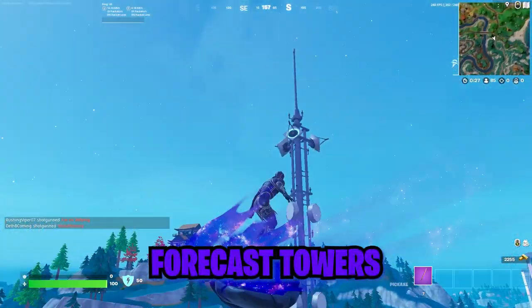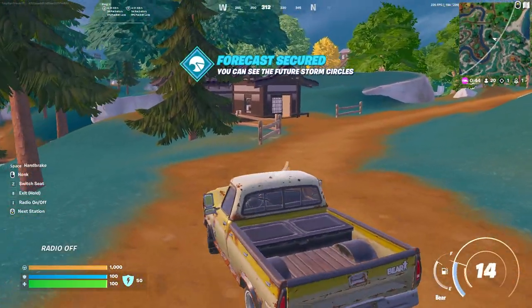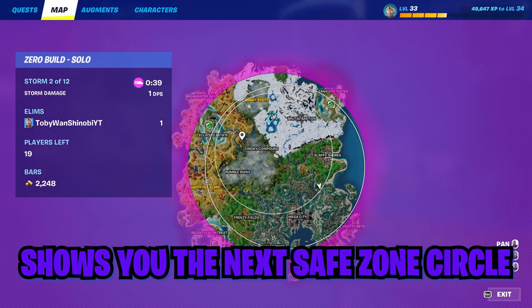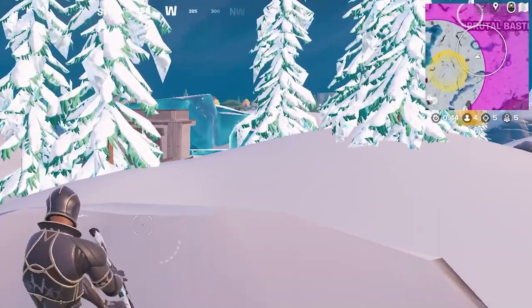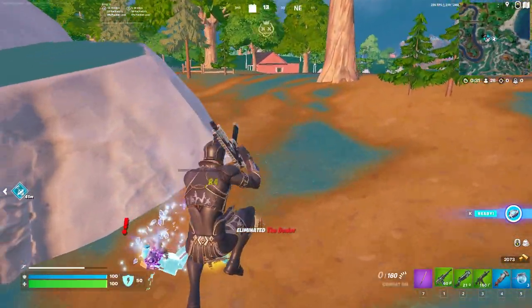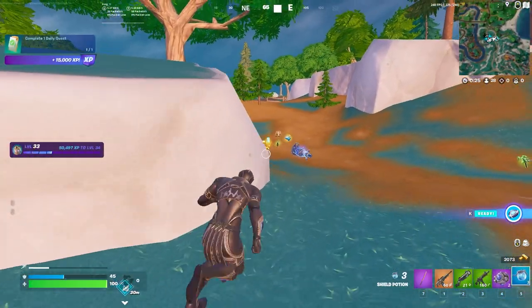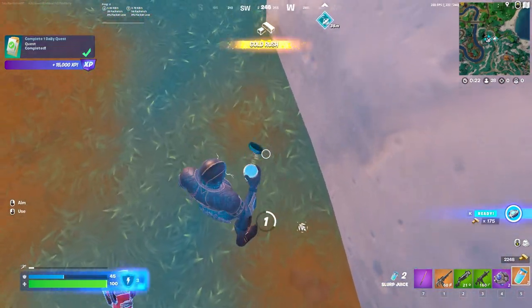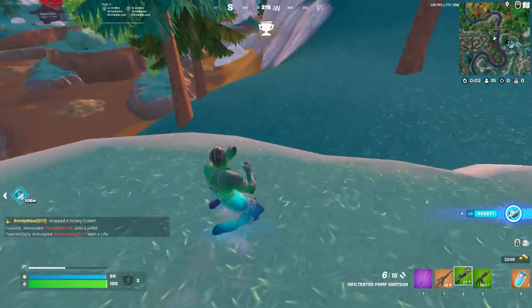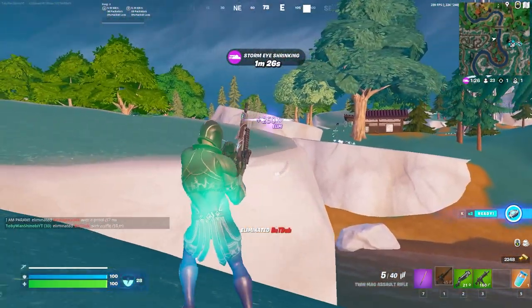Let's start with the new forecast towers, which might be one of the most powerful mechanics added this entire chapter. These are radio towers activated with a boss keycard that allow you to always see the next safe zone circle for the rest of the game — incredibly powerful for endgame positioning and rotations. The mini boss you kill drops two legendary slurps for each teammate and a legendary twin mag assault rifle, by far the best AR in the regular loot pool right now.